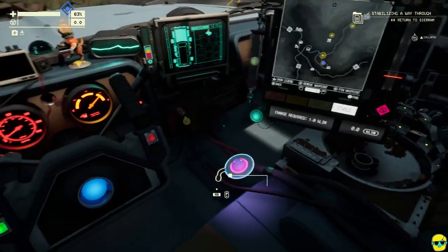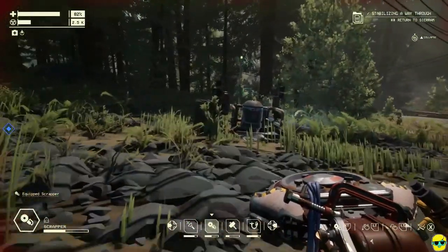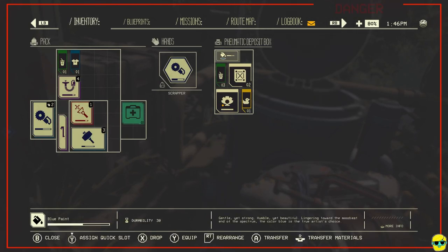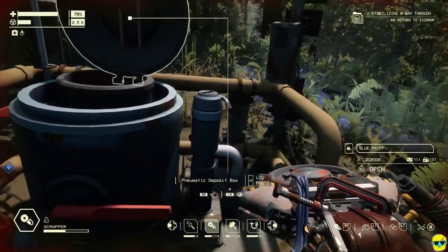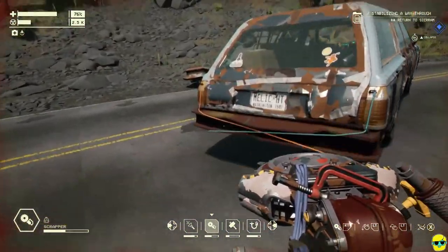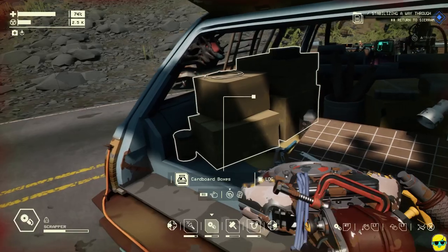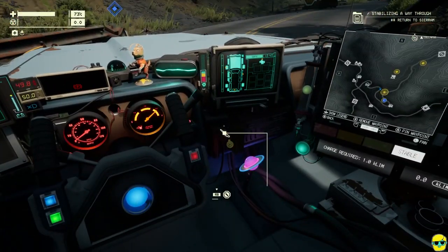I'm going to actually stop and check that out. This game does have roguelike elements, so this might be some kind of... What does this do? Recharging? Oh, it's a pneumatic deposit box. It's filled with stuff that I can take. I thought maybe it was quantum storage that sent it back to my base — it's basically just like a giant treasure chest. Blue paint? It's awesome. So you've got to keep your eyes peeled for cool stuff like that.